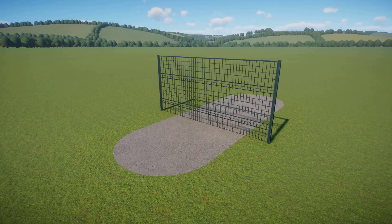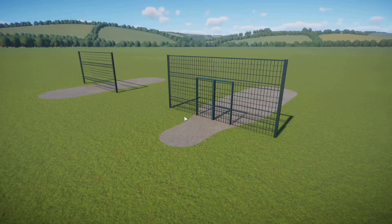Hello everyone and welcome to the first Planet Zoo Quick Tricks tutorial. Today I'll be showing you how to put a path through a barrier. The reason you might want to do this is because you want to make a custom gate that uses a barrier and you want to put a path through it so that people can actually use it.